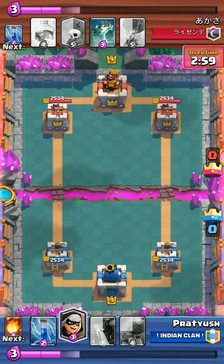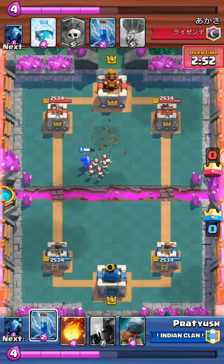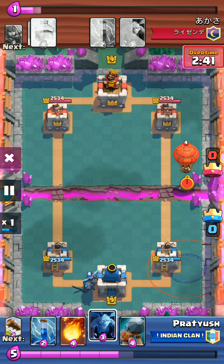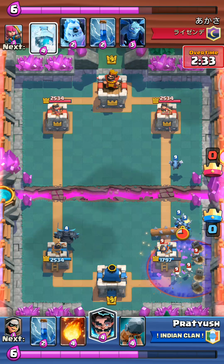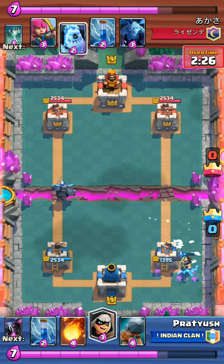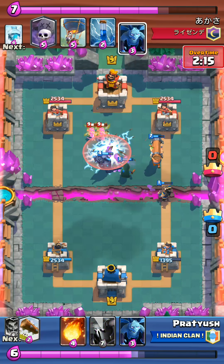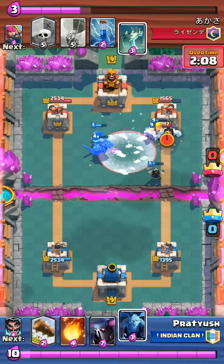Now let me show you the replays. This is the last match, the 12th win match. I got the bandit - I'm gonna play the bandit first at the start so that your opponent is forced to play down anything. He's playing the balloon and the graveyard. My minions will take care of the balloon. The log comes in and the electro wizard. He puts down the freeze, the bandit on the left. The pekka will shut down this tombstone and there you go.